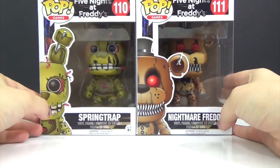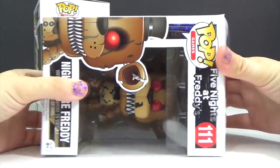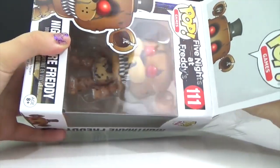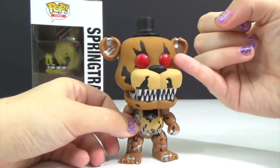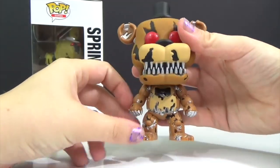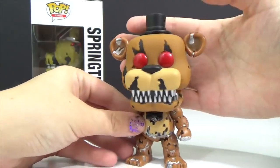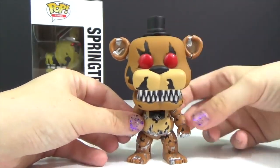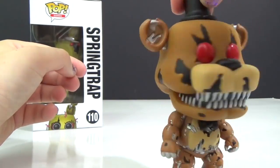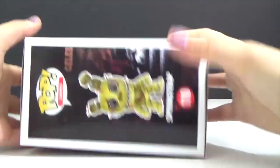These two are really scary. We have Nightmare Freddy — he's got some really crazy red eyes, a silver body, and some really scary teeth, and his skin is all torn up.